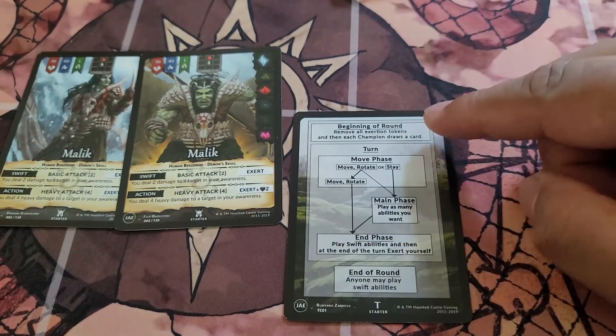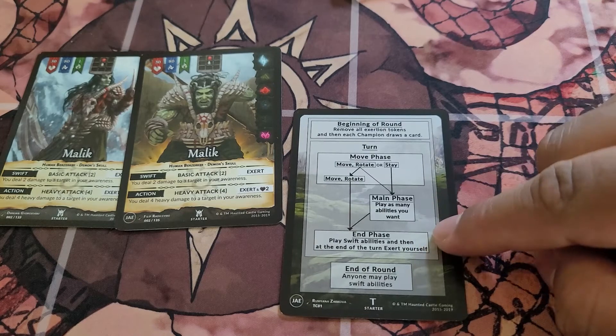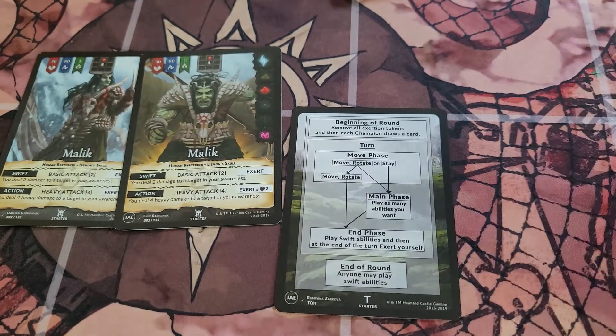And then this is your cheat sheet of how the game plays — what the beginning of the round looks like, the move phase, the main phase, and the end phase for every single turn, and then the end of round. That's how the demo deck looks.